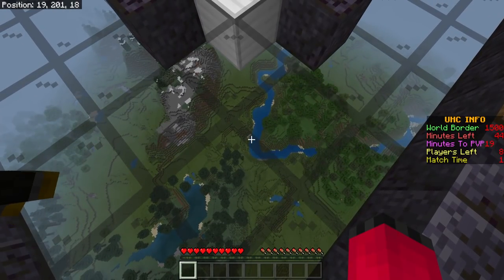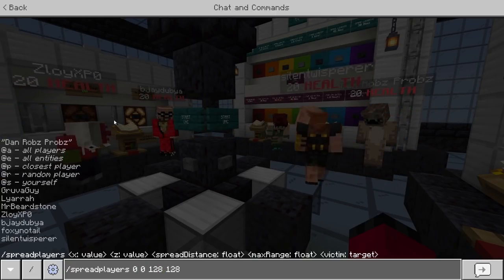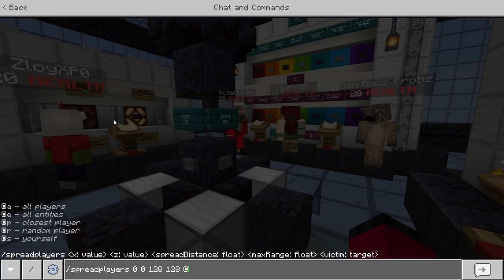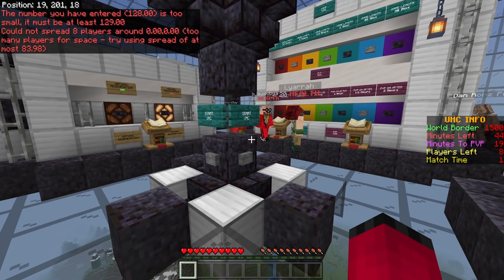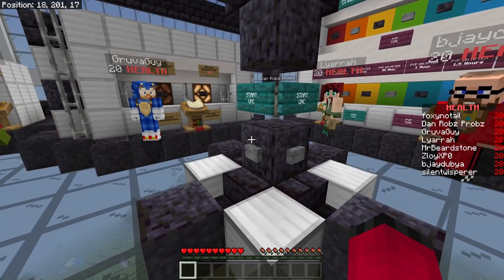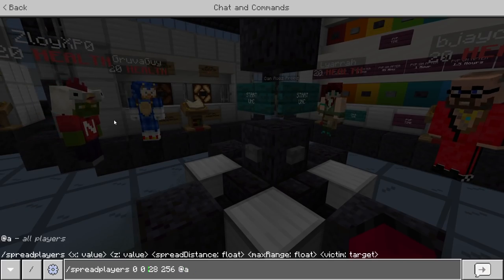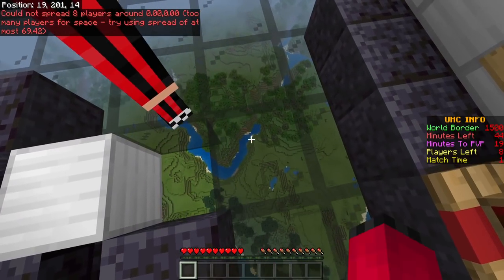The start had some issues — players didn't get spread properly down to the ground, and there was an error: 'Could not spread players around 0,0 — there's too many players for the space.' There was also no fall damage at this point. However, as noted, these are all bugs from the first untested version: spread players has been fixed, the world border has been updated and changed, and everyone now gets set correctly into survival mode in the pack you'll download. So bear in mind this was untested — these problems have been fixed for the download.